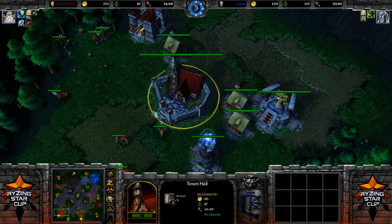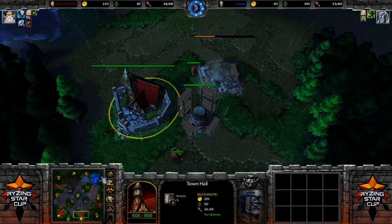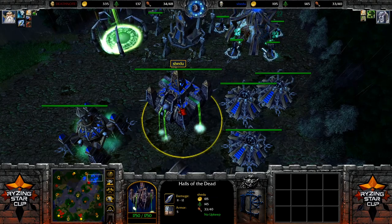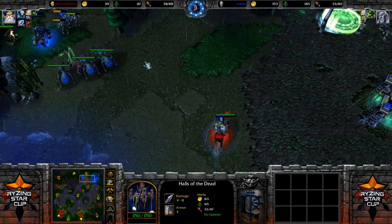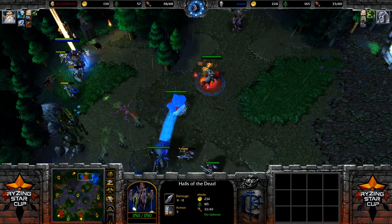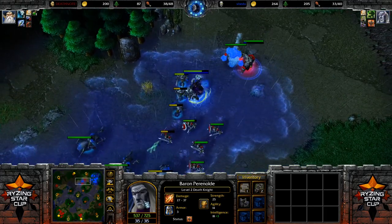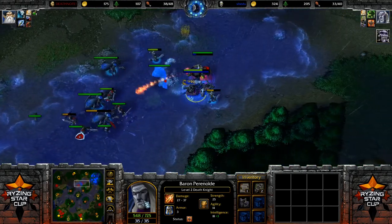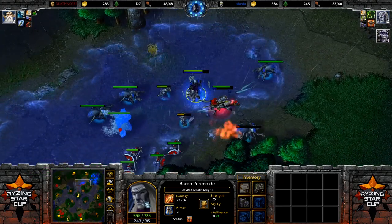As you might have already noticed, there's a town hall in the main base at Tier 1, whereas Shado already has a Hall of the Dead — so he went from Necropolis, upgraded it, and once you reach the next tier you get access to better units and can build a second hero. Undead players usually start on one base and tech very aggressively into the Hall of the Dead, and then into the Black Citadel, which is Tier 3, allowing them to employ a third hero.